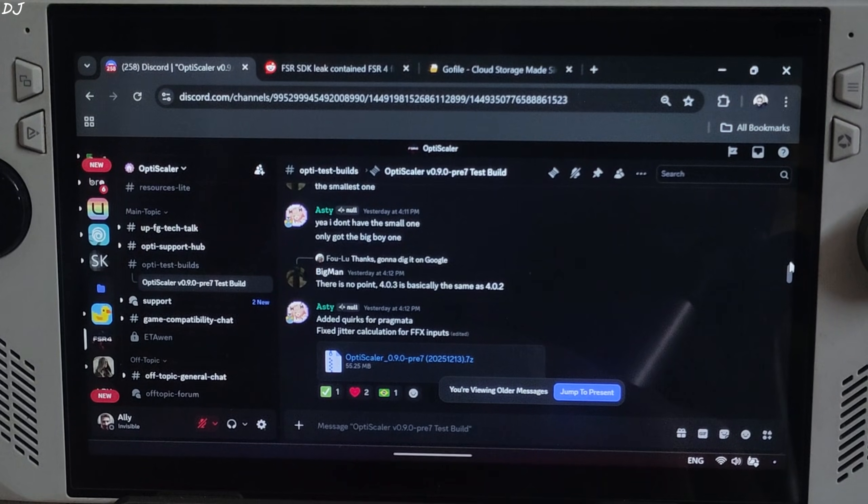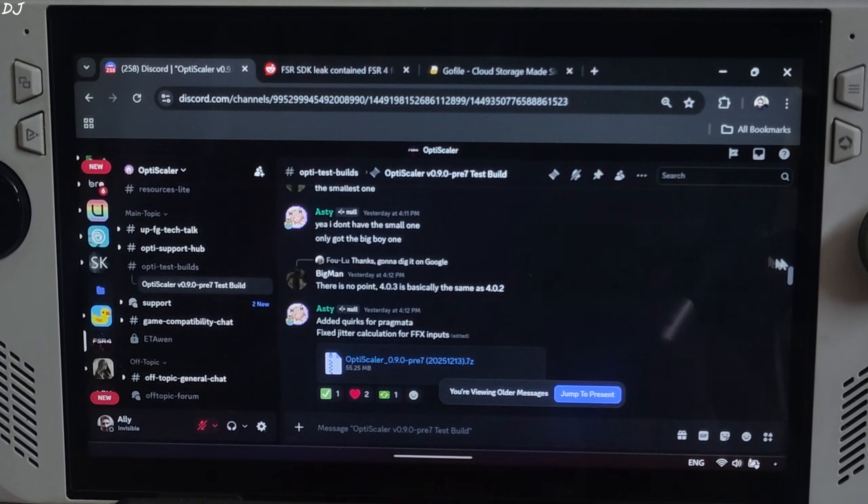I will be using the latest Preview 7, version 0.9, 20251213 build of OptiScaler. It's available on their Discord server — we will give the link in the description. Click on the .sims link there.